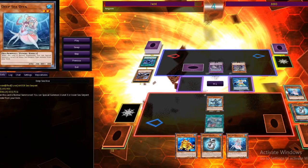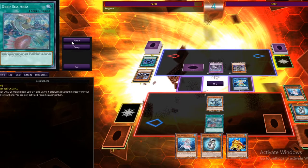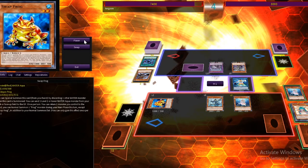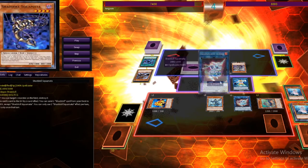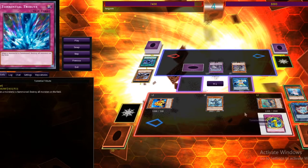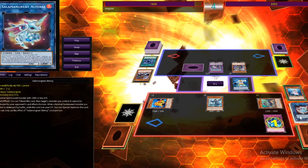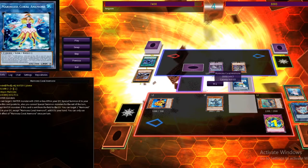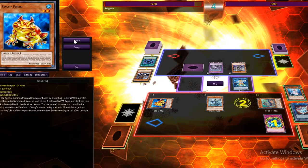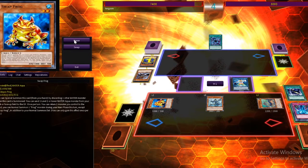We banish a Deep Sea Diva to search another Deep Sea Diva. We pitch Gradle Slime to special summon Swap Frog — when Swap Frog hits the board we dump stuff. We normal summon Deep Sea Diva, which gets us Minstrel. Minstrel lets us dump three cards and recycle one Gradle Slime. From there I blow up the field. I made Salamangreat Almiraj to protect Marincess Coral Anemone because I thought my whole field would blow up — but I forgot I had two Fury of Kaiyurushin in the graveyard, so one protects us. Only our opponent's field gets blown up, which is nice — though he gets a lot of cards to hand.